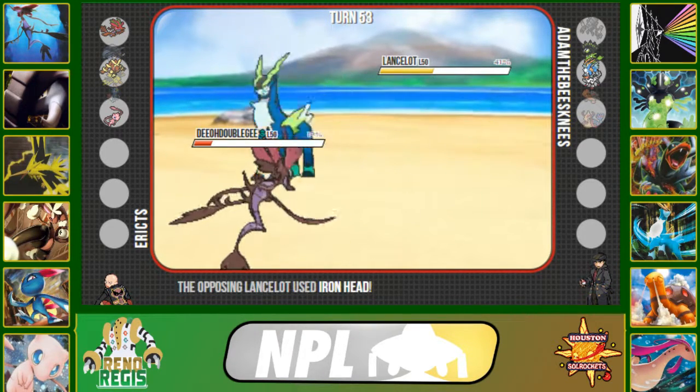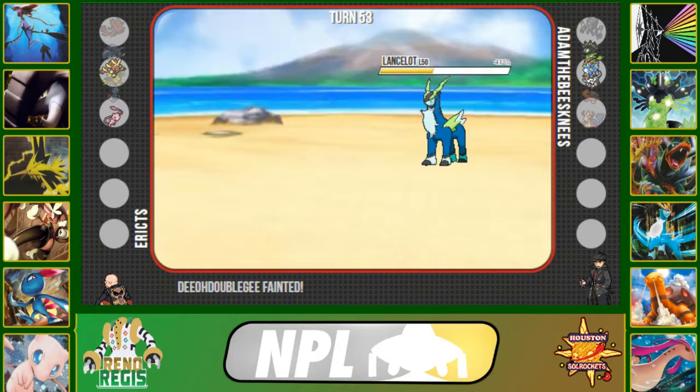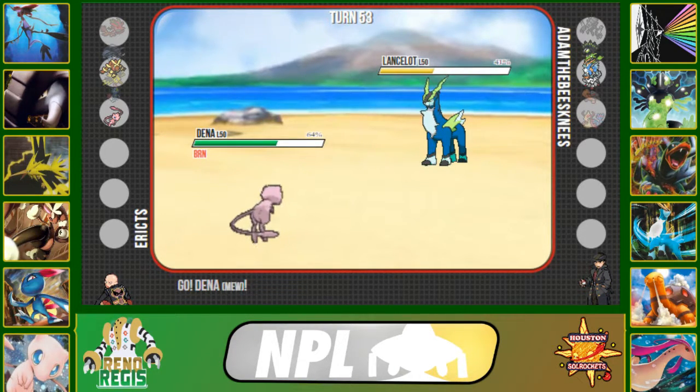He goes into his Dragalge — or rather, I go into my Dragalge to sacrifice it to an Iron Head. I need to go into Mew, rest up, get to a decent chunk of health, and start clicking Aura Sphere. I just need him not to flinch. He goes for Iron Head, does 33%, and unfortunately gets the flinch.